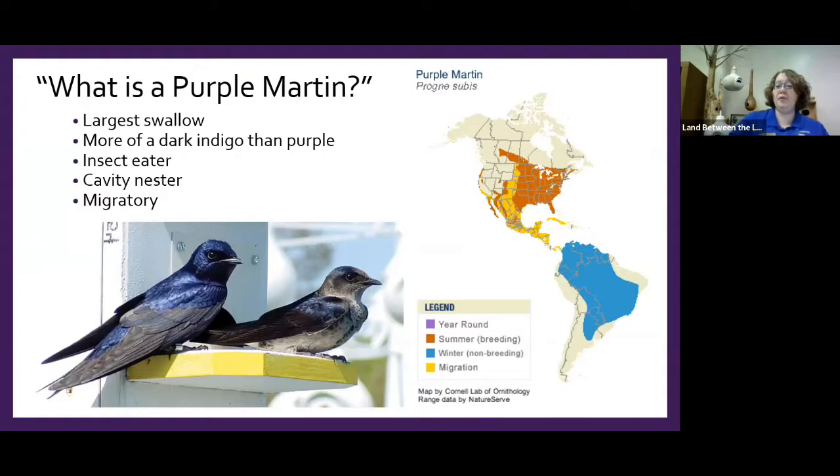An important factor tying into why they need a landlord is that they're cavity nesters. A cavity nester uses a hole — like this bluebird house here, which mimics a hole in a tree. Those holes are usually made by woodpeckers, either natural cavities or ones created by birds like pileated woodpeckers — the really big ones with bright red heads that look like Woody Woodpecker.